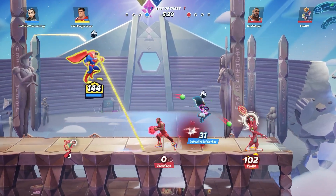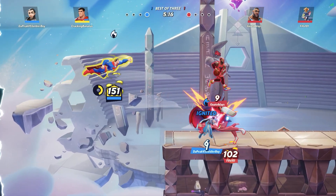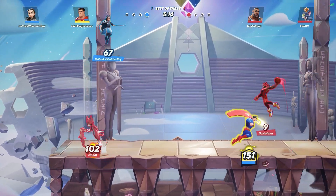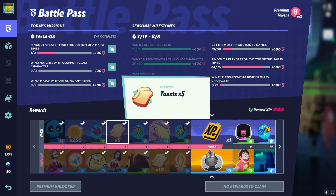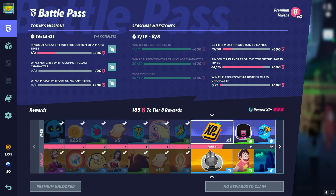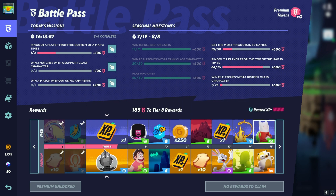The next way to get coins fast is the battle pass. This isn't the best method as it only works twice and you have to grind the game a lot. At tier 2 and tier 11, you can get 250 coins each, adding up to 500 coins for grinding out the battle pass. Not the best amount, but it's another way to get coins.